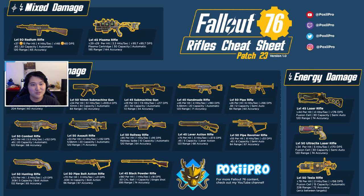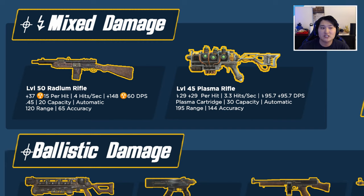For rifles we have three different types of damage: ballistic damage, energy damage, and some mixed damage. I'm going to go over the mixed damage category first. In the mixed damage category we have the radium rifle and the plasma rifle. The radium rifle does ballistic damage and radiation damage, whereas the plasma rifle does ballistic damage and energy damage. There are quite a few creatures in the wasteland that are resistant to radiation damage.